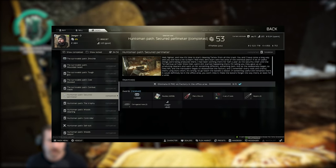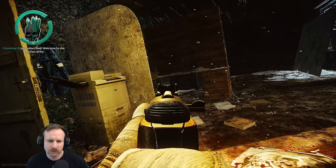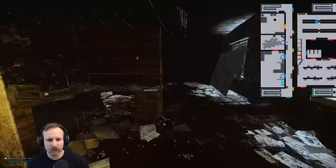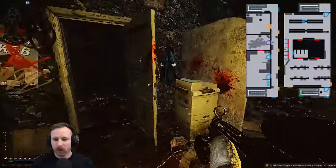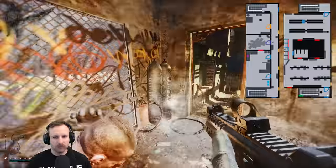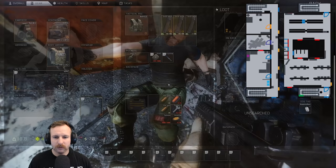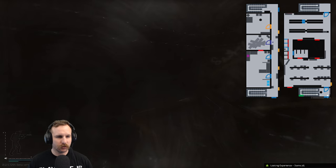Huntsman path, Secured Perimeter. You're required to kill eight PMCs in Factory in the office area. The office area includes the stairwells on both ends, the bathroom level, and the top level. You don't have to be in any particular spot within the complex. I'd suggest working to your strengths — guns with high damage or fast firing rates give the best success. Personally, I like to hang out in the office with the doors open, though some prefer them closed. The bathroom area also works well if you know your angles.